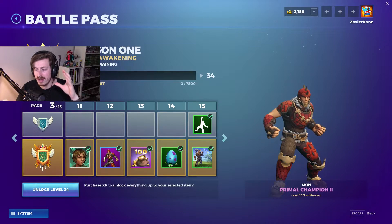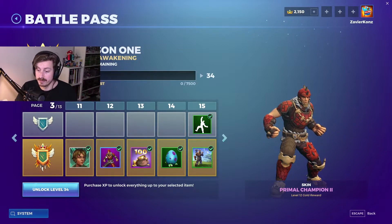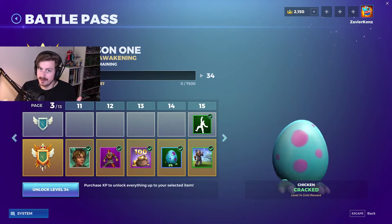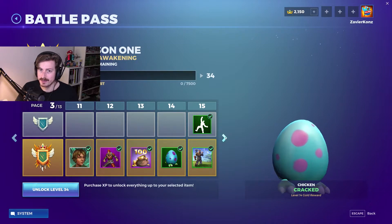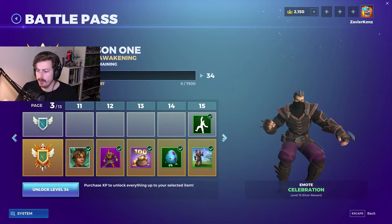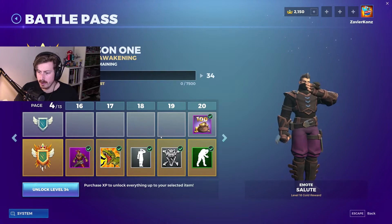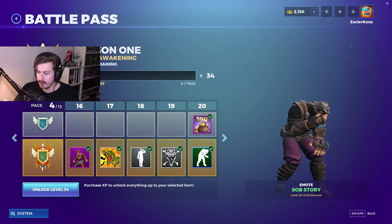So you get Primal Champion 1, then Primal Champion 2 — there are probably three and four as well. You also get another egg item with a tail and two feet called 'Cracked' — I'm sure you can guess what's inside. You get a celebration emote, and at level 16 you get Primal Champion 3 and a salute emote.